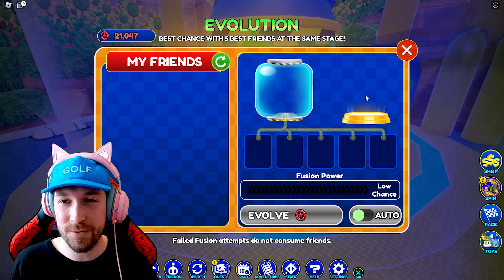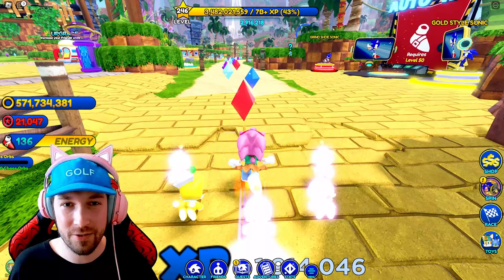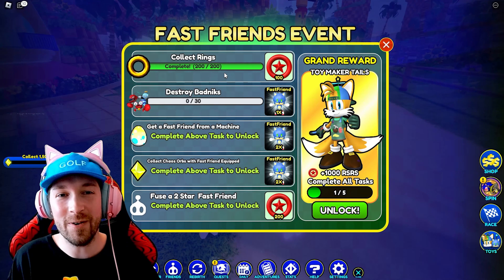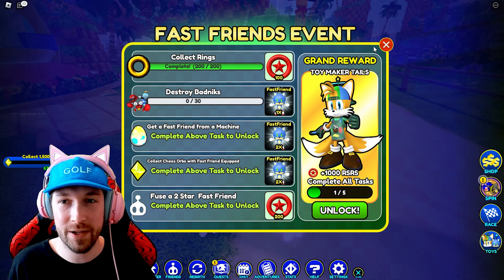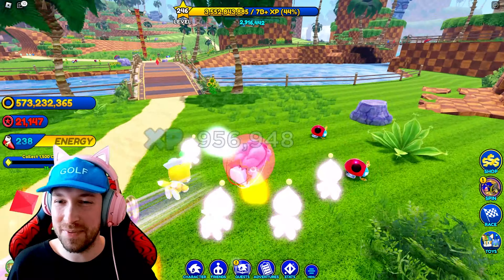There's 'My Friends' — this was from the leak, the little jar with the platform. Okay, we're going to go ahead and grab our rings just so we can complete that first task. And it's already complete! We got 100 red star rings, and now we need to destroy 30 badniks.